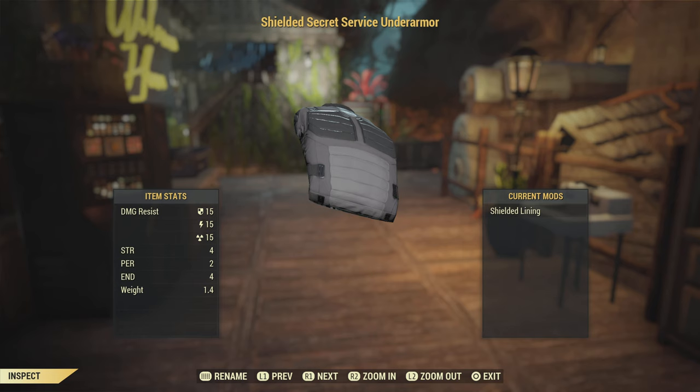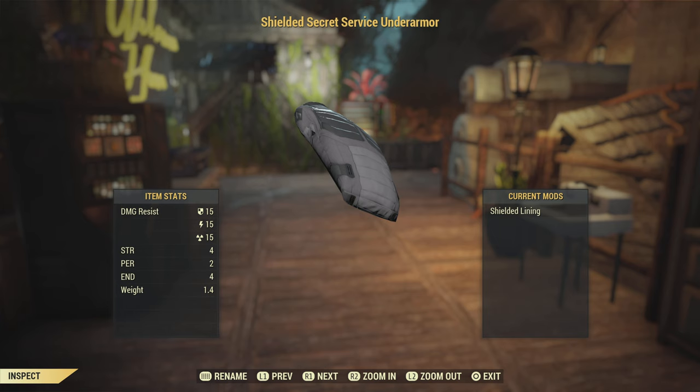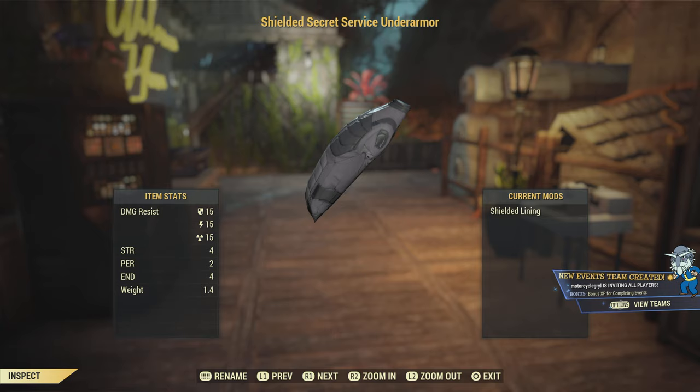If I had to pick the best under armor, I would go with the Secret Service armor, just because of the stats that it has and the availability of it. It is very easy to obtain and it's arguably the best for damage resistance.